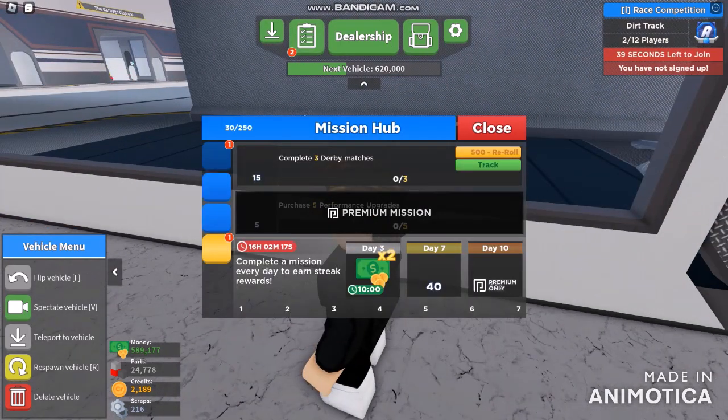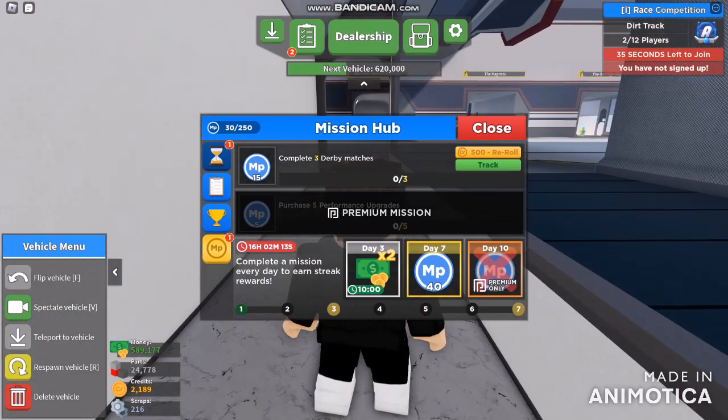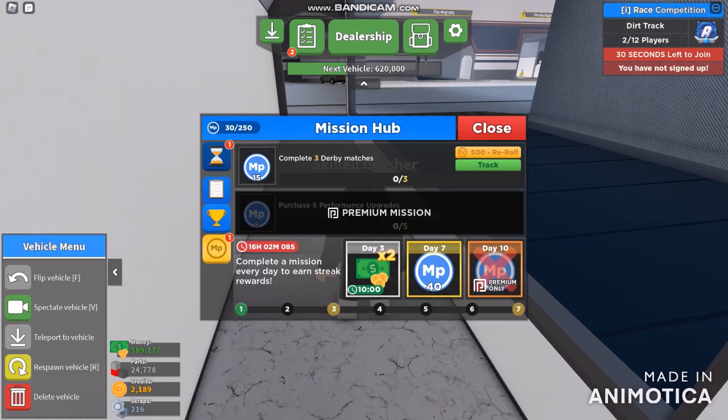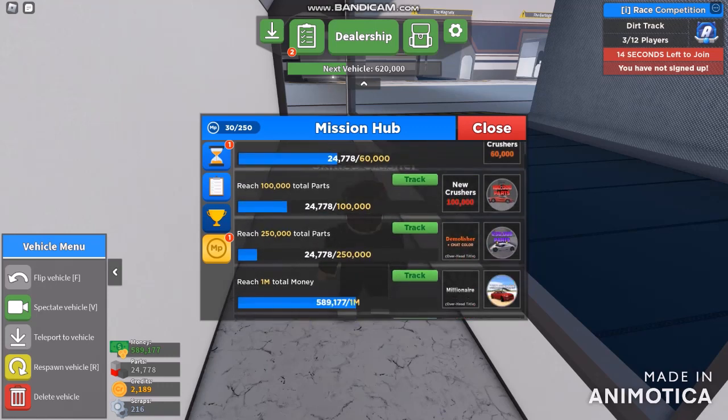Let's see how limited the time is on this. Everything is unlimited around here. So another Day 3, Day 7 - probably complete a mission to complete a task. Looks like we need to complete 3 derby matches. In total parts for the new crushers: 30,000 and 60,000, total 100,000 parts.